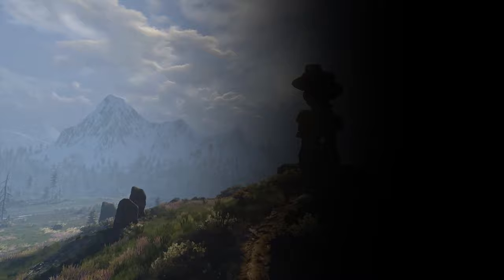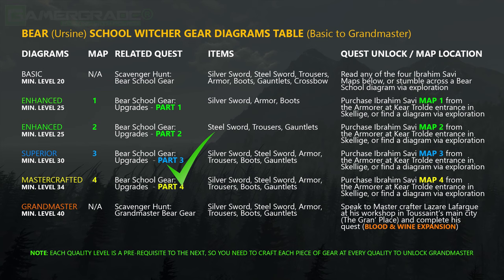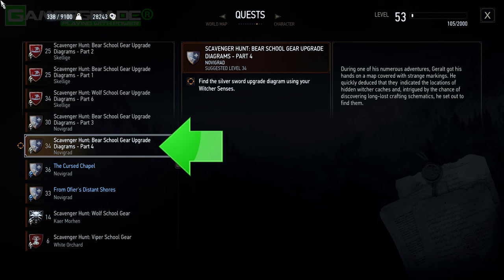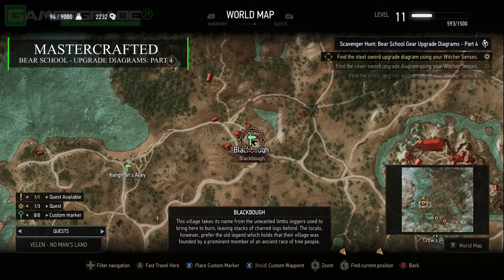This now concludes part 3 of the quest, allowing you to craft a full set of superior quality Bear School Witcher gear at any journeyman or higher skilled craftsman. Now we'll move on to locating all the master crafted diagrams, which are all found in Velen. Marked as part 4 in the quest entry, make sure to have this active as your next quest objective. Your next destination is located near the small village of Blackbow, which lies to the far west of Velen.